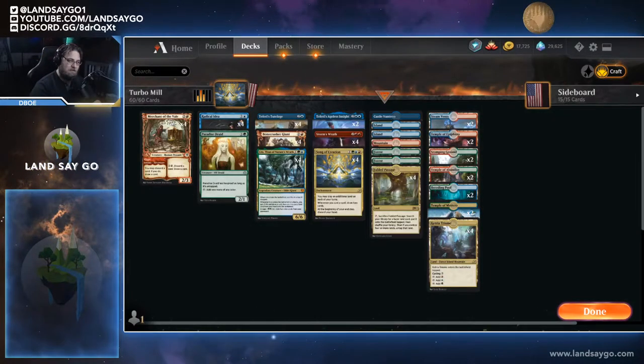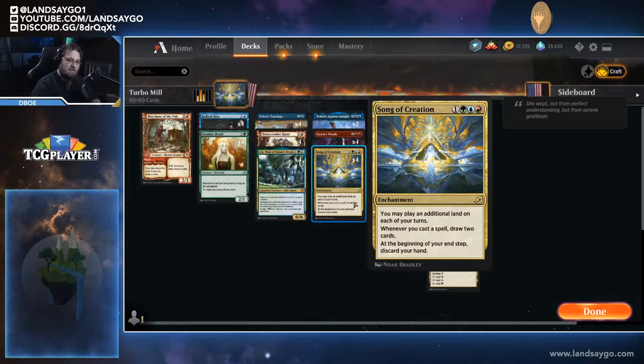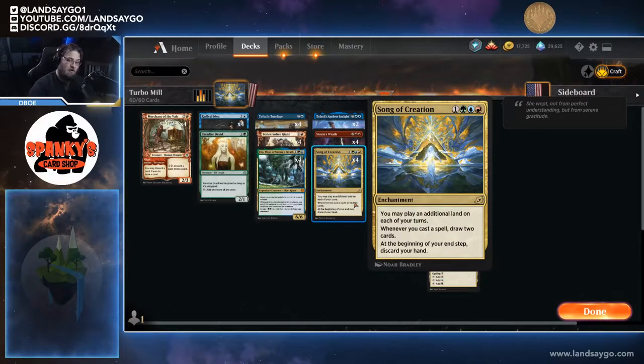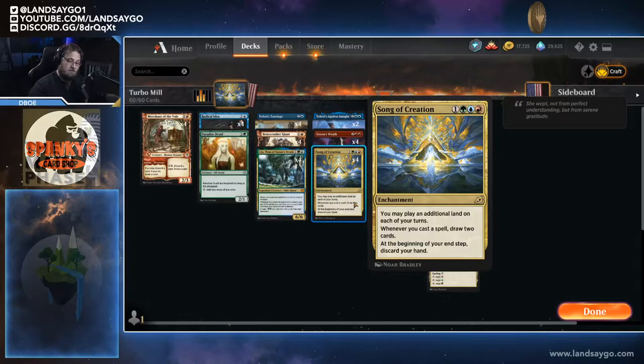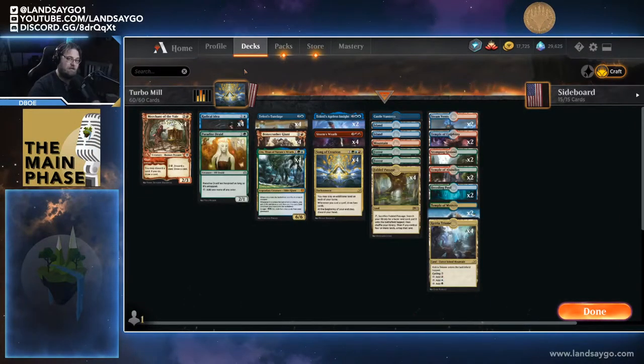The card we're pairing with Teferi's Tutelage is Song of Creation. For four mana it's an enchantment — you may play an additional land on each of your turns, and whenever you cast a spell, draw two cards. At the beginning of your end step, discard your hand. We're really trying to play at sorcery speed on our turn, drawing a ton of cards to get a lot of activations off Teferi's Tutelage.